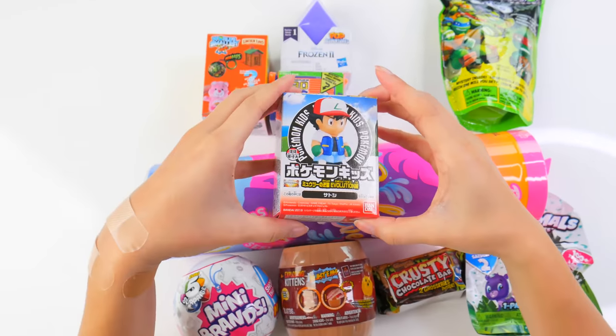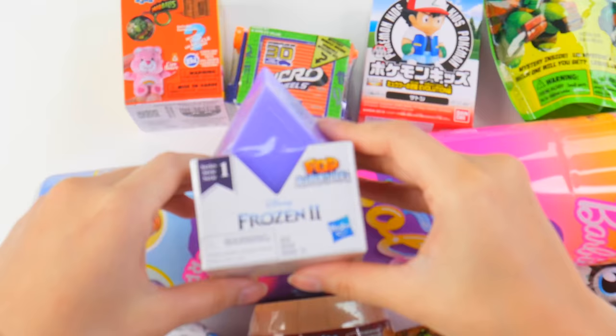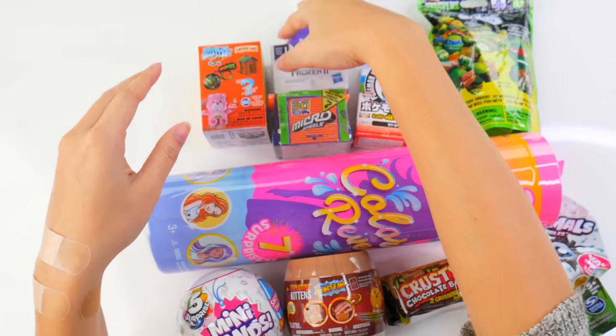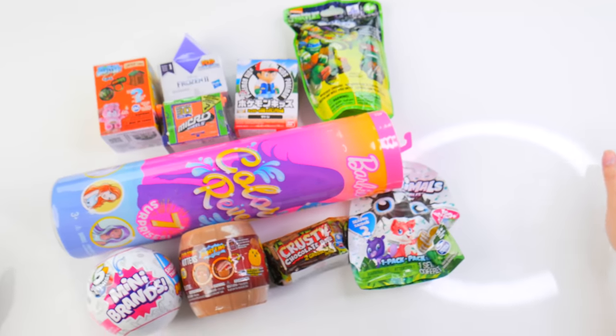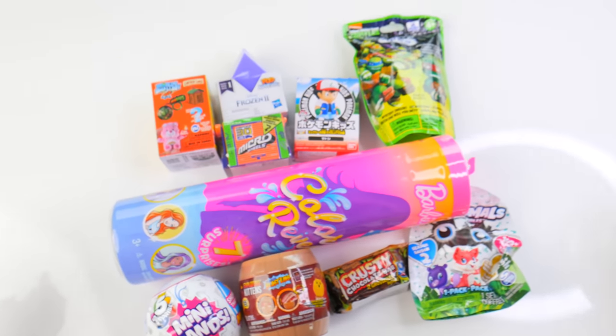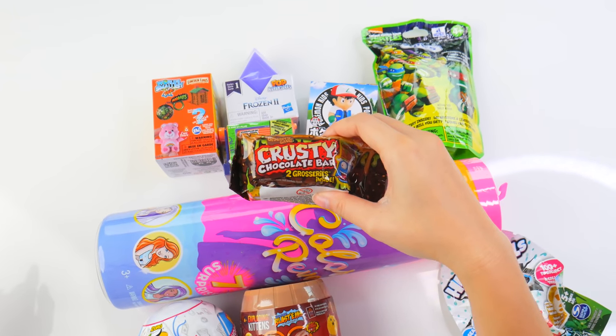We also have Pokemon Evolution figures — gotta catch them all! And Frozen 2 Pop Adventure figures! I'm so excited! This is amazing stuff! So let's just dive right in and get to it. What to start off with? Let's go for some Krusty Chocolate Bars. Hungry!